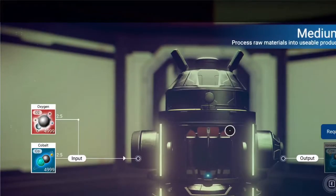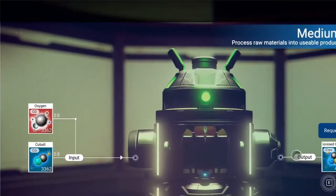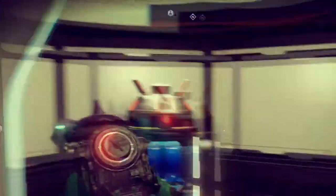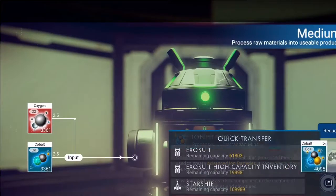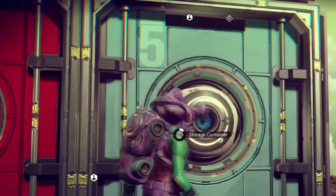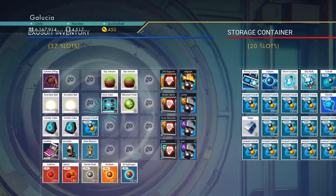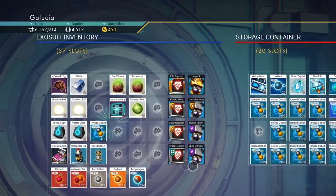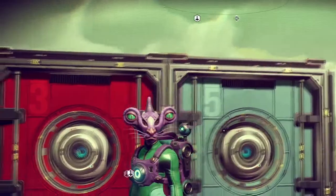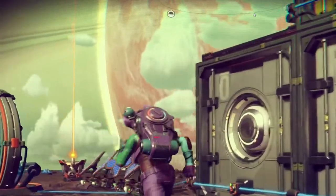Whoops, forgot to turn it on. I wish when you're manufacturing you could make a full stack, because for some reason it only manufactures less than half a stack — it should make a full stack at least. Let's take a look at my stockpile of ionized cobalt. Boom — booyah! I can't even — I have accomplished it, it is full. I'm actually thinking about making another storage bin on top just for ionized cobalt.